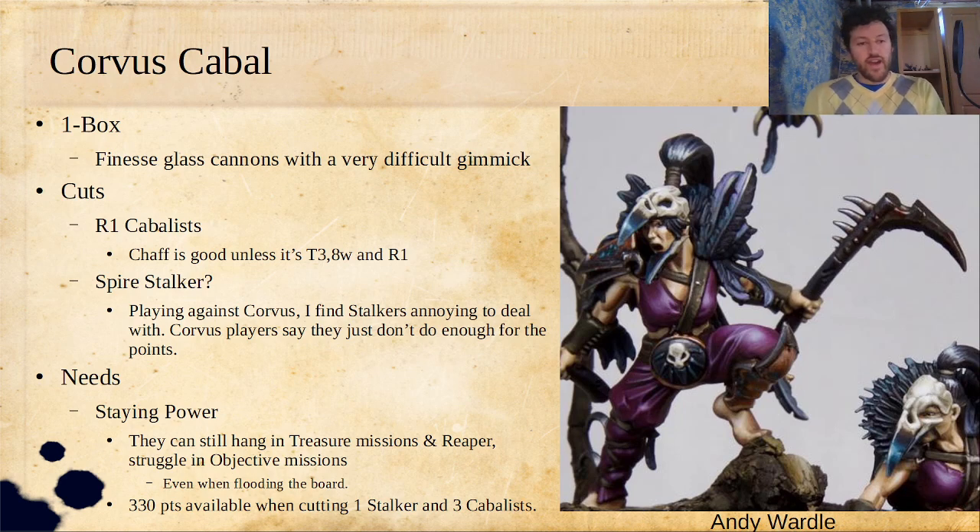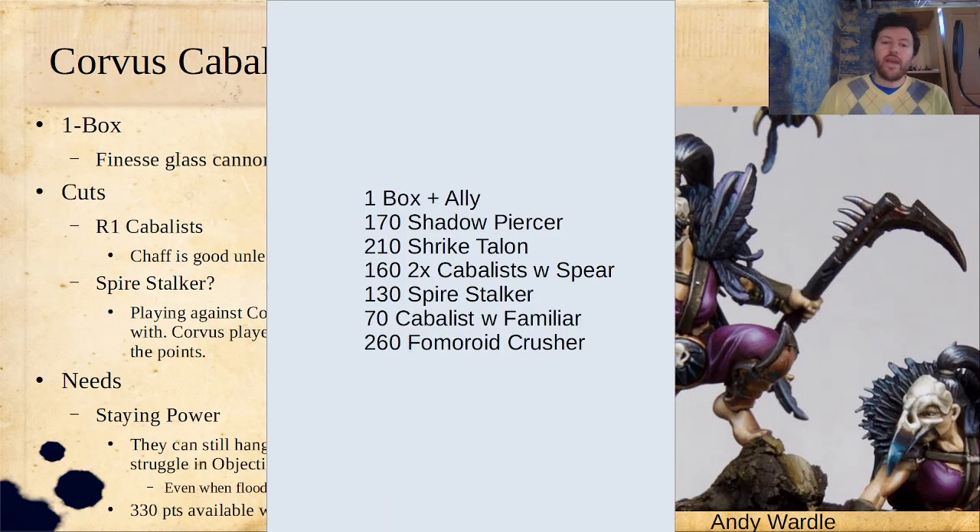When you cut your three Range-1 Cabalists and one Spire Stalker, you have 330 points available, which is quite a bit. I chose to not quite cut all of the Cabalists — I still kept the Familiar here — but add in a Fomaroid Crusher. That's the perfect high-toughness, high-staying-power, does a lot of damage piece that can do a lot of work in a lot of situations, and give your faster, more finesse fighters the ability to do their tricks while revolving around the gravity that the Fomaroid Crusher gives you.